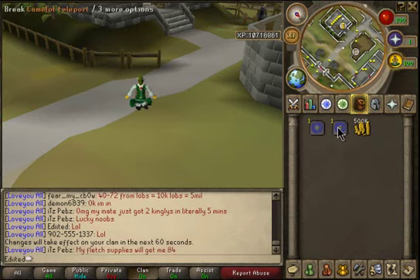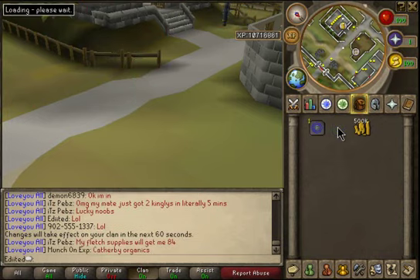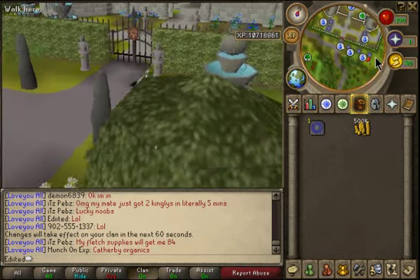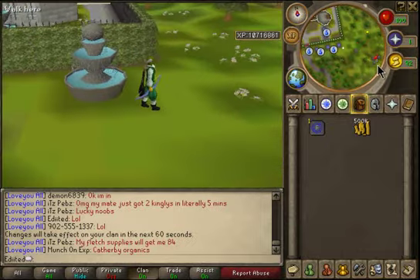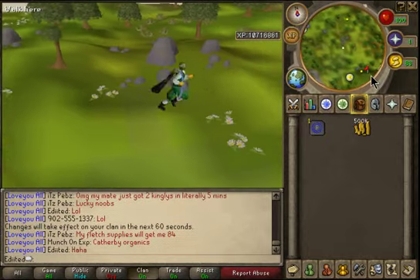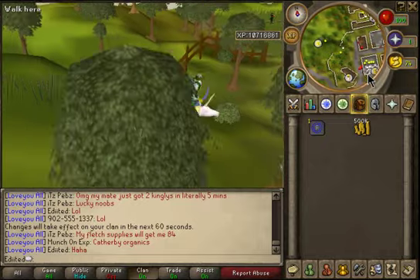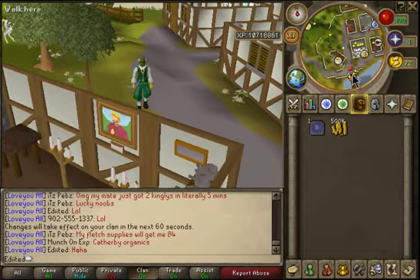First of all, what you're gonna want to do is teleport to Camelot. When you get here, run east and go to your bank first in Catherby. This was requested by moonshine XP, and I'm just gonna bank and show this right now — I always have 500k.